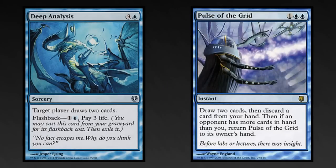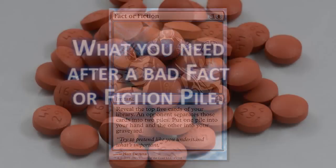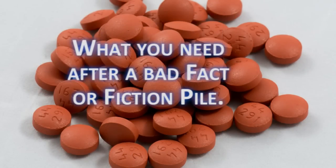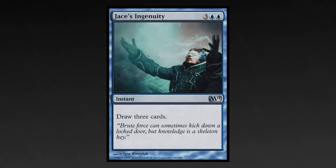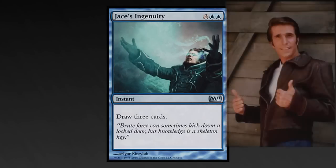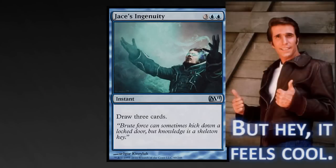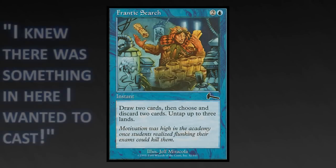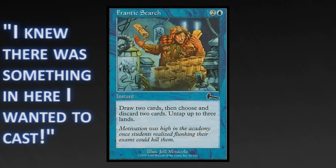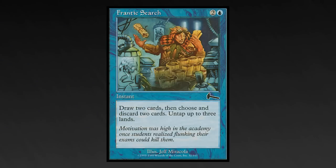Deep Analysis and Pulse of the Grid are reusable draw power. Fact or Fiction: if you copy this card, you can give two people a headache trying to decide what to give you. Jace's Ingenuity doesn't do anything super cool, but it draws three cards at instant speed. Frantic Search doesn't net cards, but is great for when you absolutely need to dig for an answer, and if you copy it with Melek, you'll net mana.